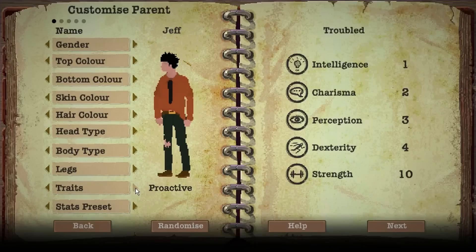Basically each character has a trait as well — hands-on, optimistic, resourceful, hygienic, small eater, courageous, deep sleeper, proactive, etc. So I'm probably going to go for resourceful. And then the stats preset, which is kind of similar to Fallout's SPECIAL system. You can basically change that to street smart.